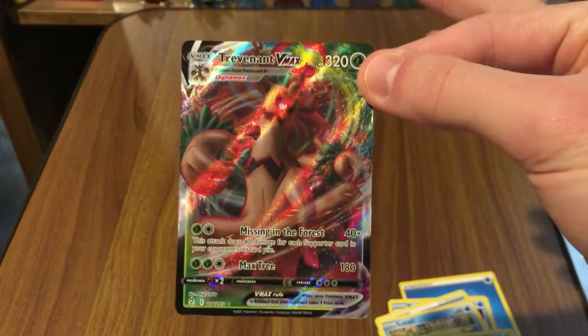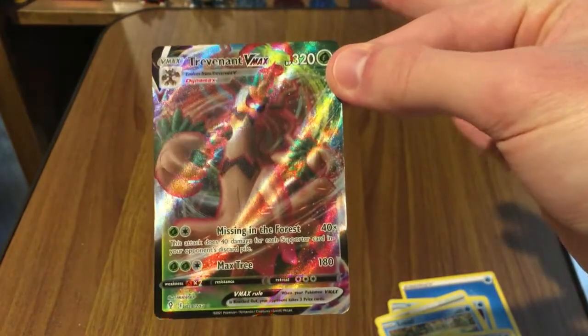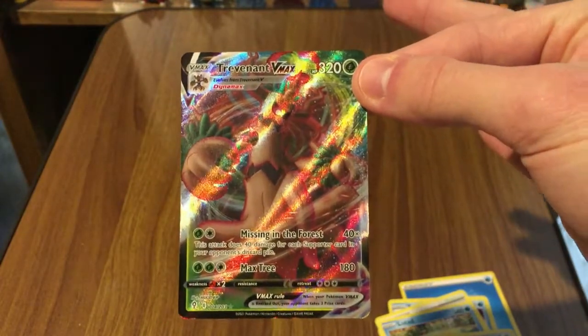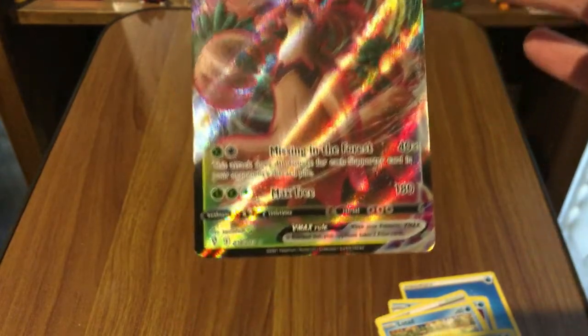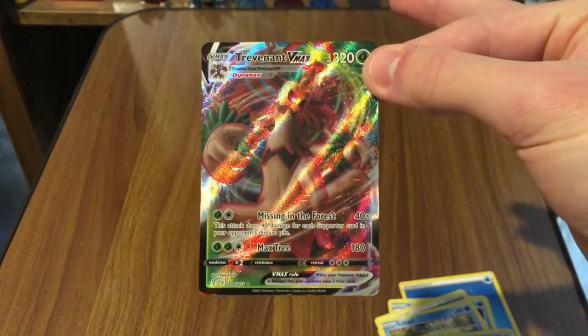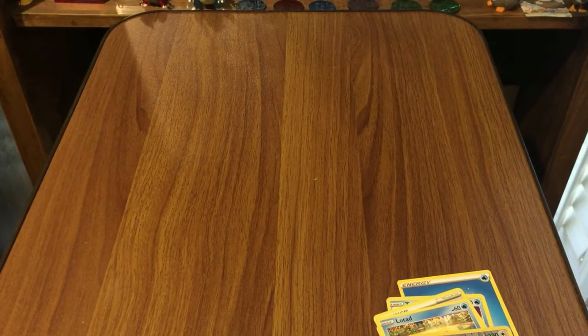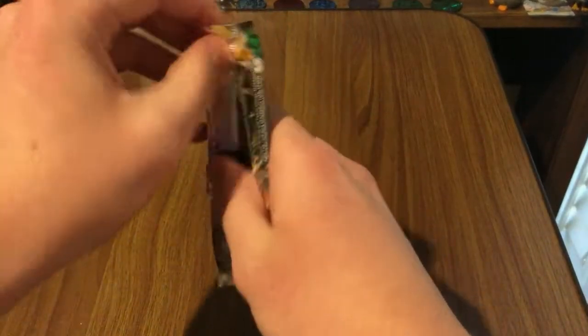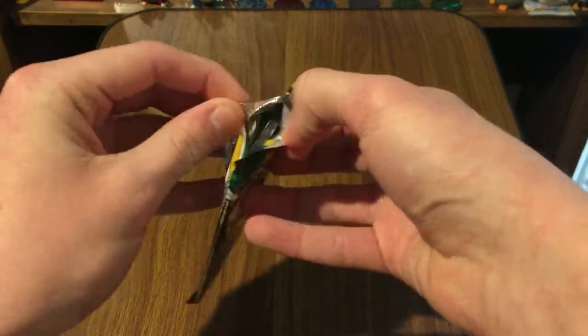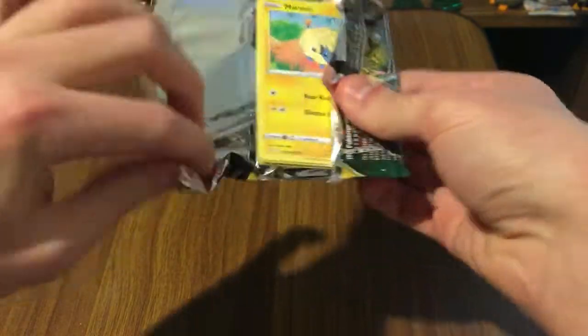That escalated quickly — I was happy with the Braviary! That is a very nice card. That is just the regular art, I would assume. The card number is 214 out of 203 — that's a massive set. I think Unified Minds is going to be like 260 cards — that's insane. I assume that includes Secret Rares, but yeah, these sets are just getting out of hand. Usually when something good is coming in the pack I can kind of see the shiny border, but that completely took me by surprise. More of that, please.